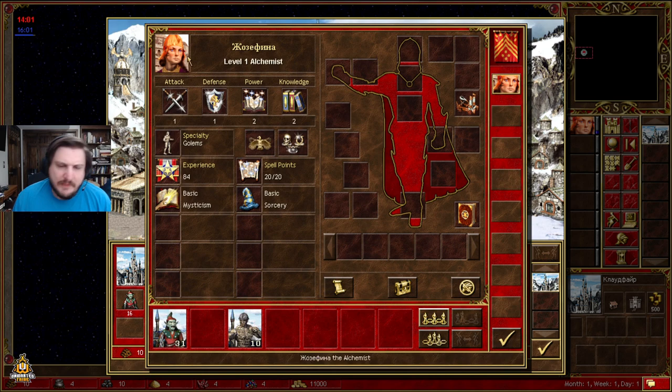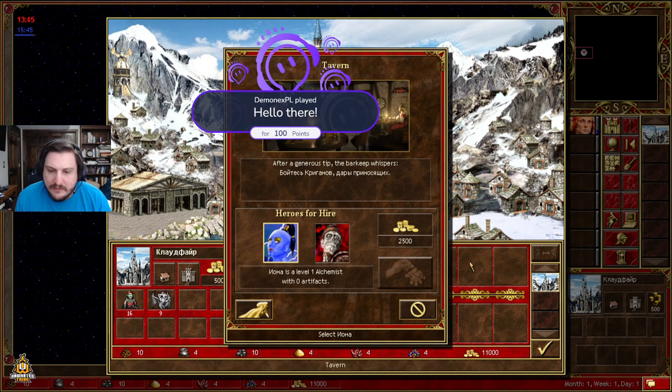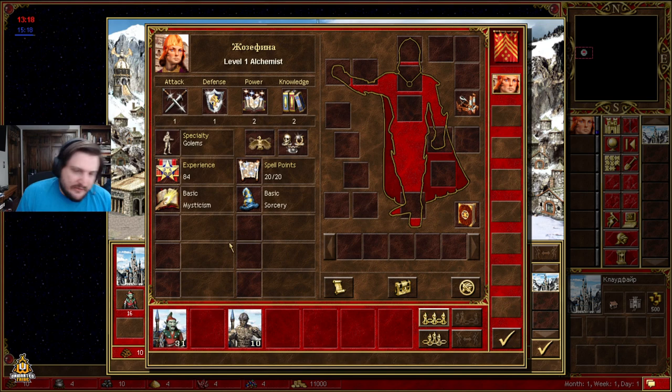Haste is a very important spell for Tower early on. You have five possible scholars, including Iona — there are five scholars for Tower. You're guaranteed a Tower hero in your tavern at the start of the week. Given the number of scholars, it's essentially one in three to hit a scholar, which will then let you play off Josephine and just keep the haste. Some people will play Fafner, because Fafner does the same thing that Josephine does but with half the golems, and he guarantees the haste scholar.